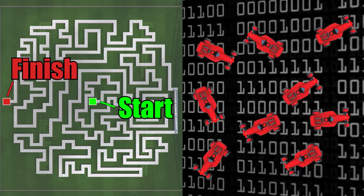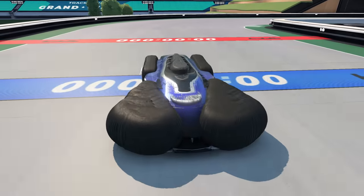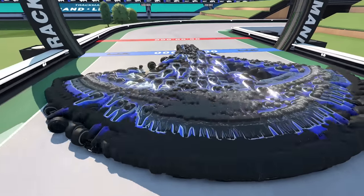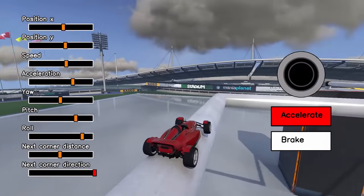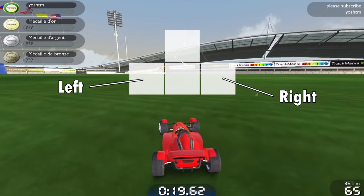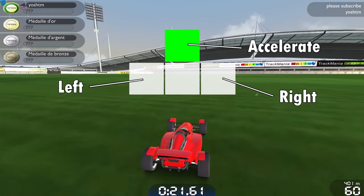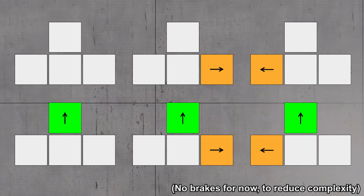How is a simple computer program supposed to learn things? It's not the first time I'm experimenting with AI in Trackmania, and to achieve this, I'm using a method called machine learning. I'm running a program that controls the car in-game to make it turn and accelerate, so the AI can choose between six different actions.